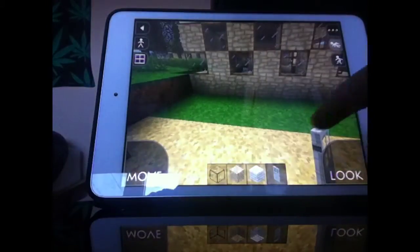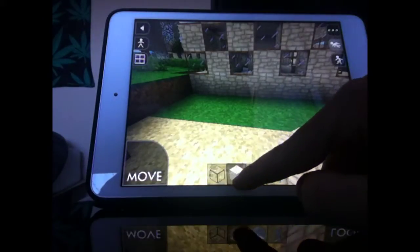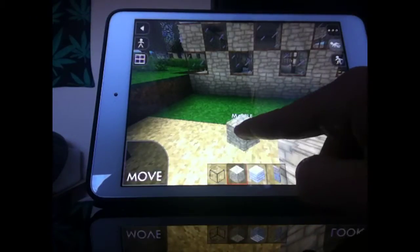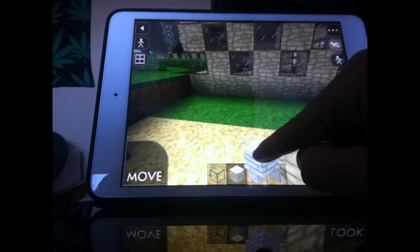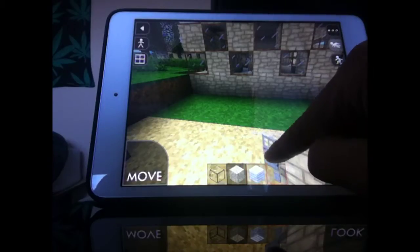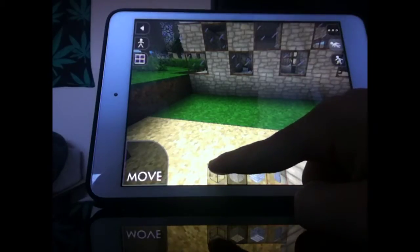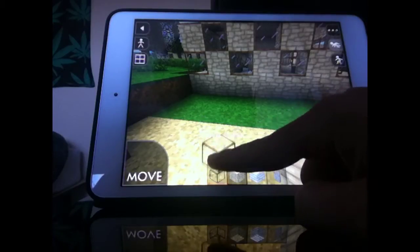For the outside I'm using marbles — that's what it's called. For the floor I'm using white painted planks. For the door it's an iron door. And for the windows I use framed glass.